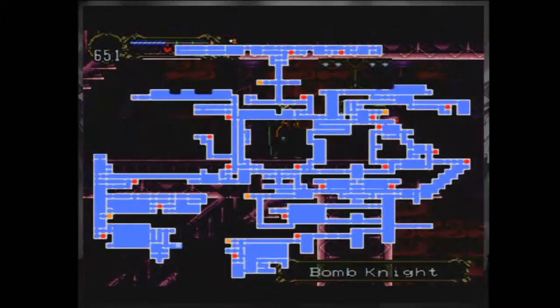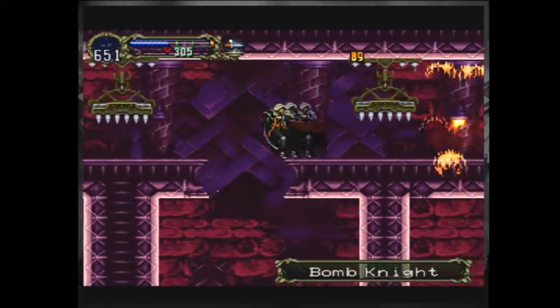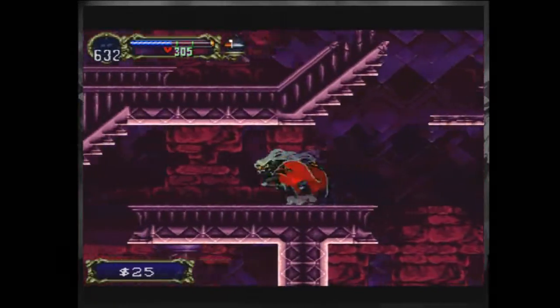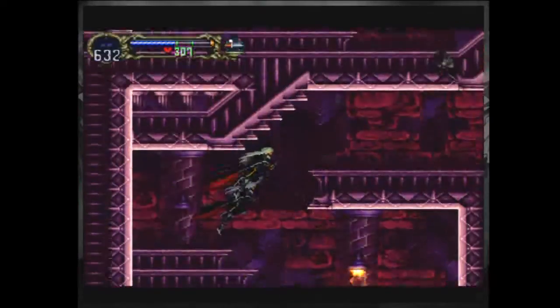These bomb lights in here are weird because a lot of spaces where they are, they don't have the room to actually throw their bombs and use them. So it's kind of weird. I'll keep the dagger. They die, so whatever.